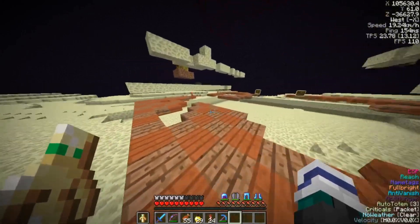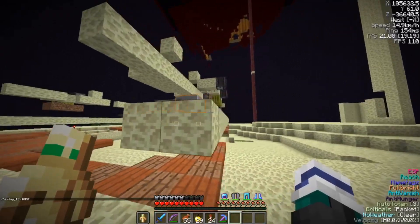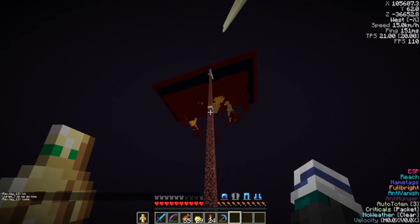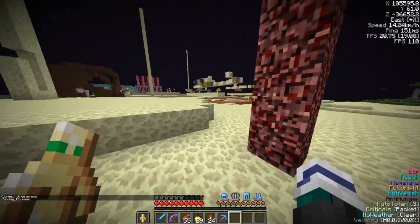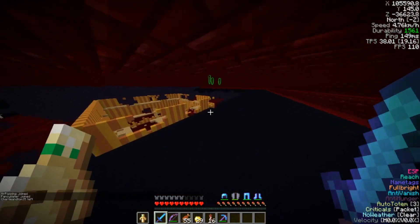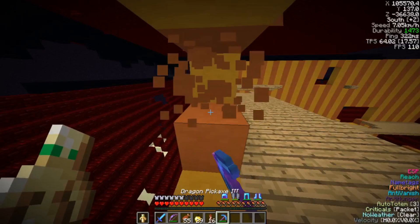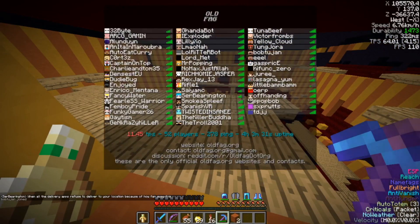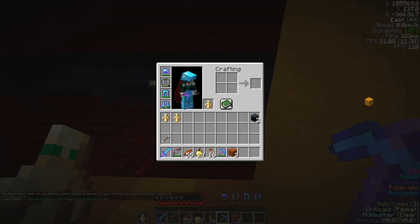I don't exactly remember what this build was. Is this like an auto melon and pumpkin farm? Or just auto melon farm? Now this I do remember. Let's see if there's a way up. Now this was the area I think where SSJN housed his map arts. Is this concrete? Plus terracotta.